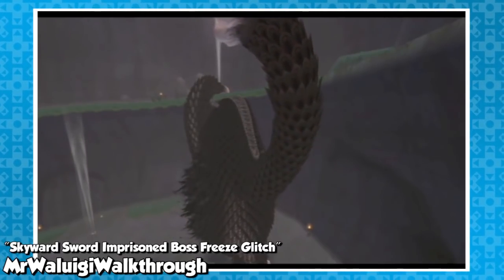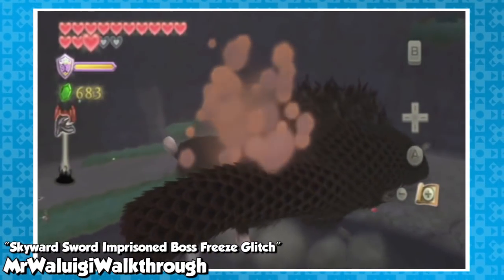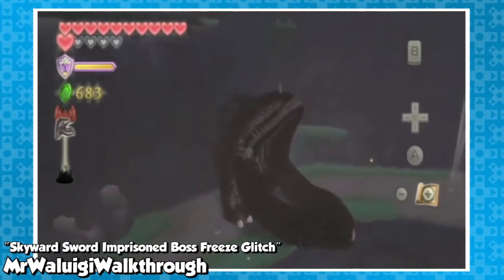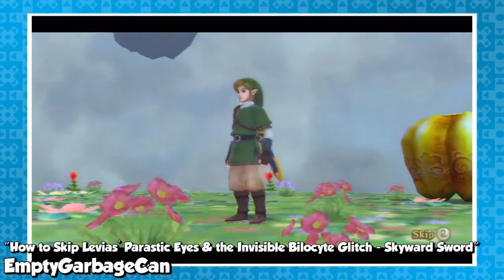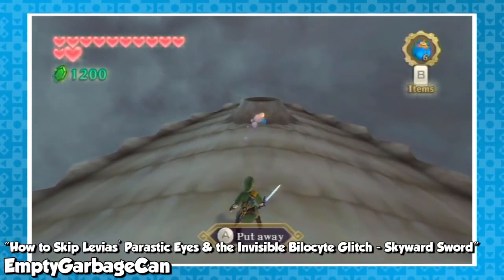While fighting the Imprisoned, Mr. Waluigi Walkthrough encountered a glitch where, like Tentalus, the boss becomes stuck. When he's not trying to bring ruin to the entire world, the Imprisoned looks pretty fluffy, like a weird shaped dog. During the Levias boss fight, there's a glitch that doesn't get him stuck — groundbreaking, I know. If you land on Levias' back and place a bomb near the blowhole, the Bilocyte will be invisible.